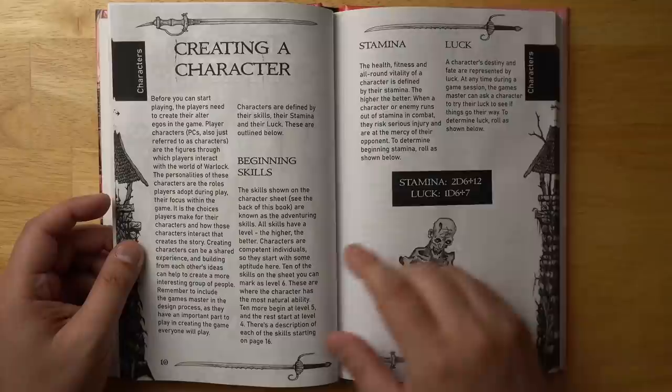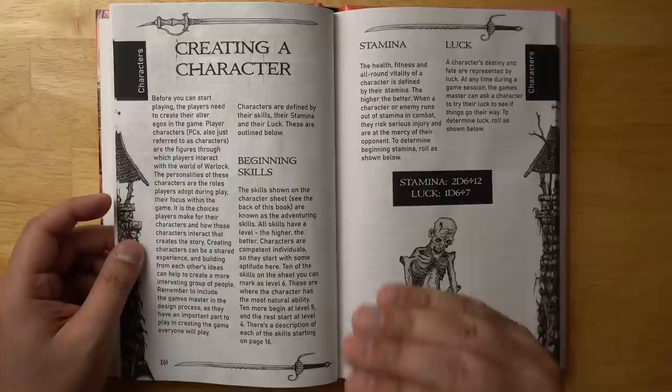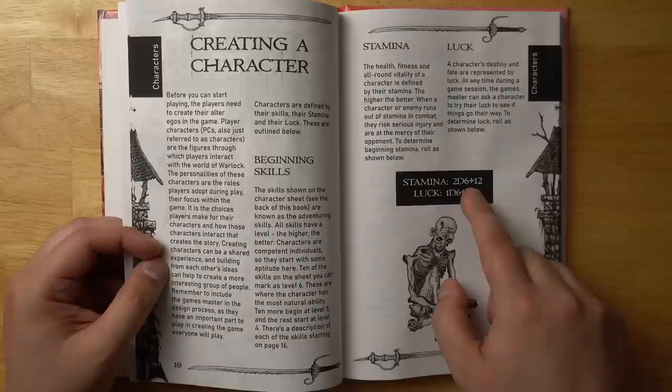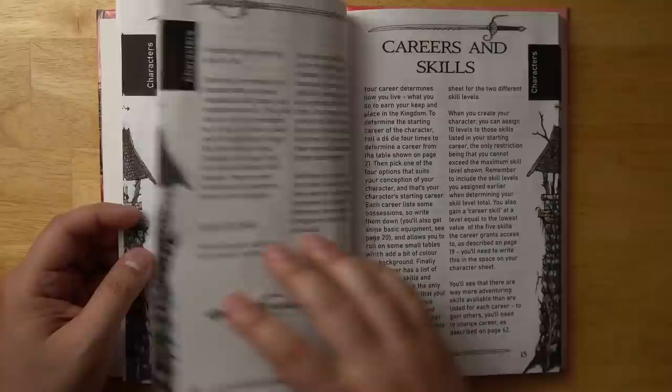You have a bunch of different beginning skills. All skills have a level — the higher, the better. Ten of the skills on the sheet you can mark as level six right at the beginning, then ten more have level five, and the rest start at level four. That's the lowest you can start at, which is why there's around a 25% chance to succeed at the beginning of the game. We have a stamina stat — when it gets to zero you're going to start taking serious injuries. There's also luck, which can work something like a saving throw. Stamina starts at 2d6 plus 12, and luck at 1d6 plus 7.